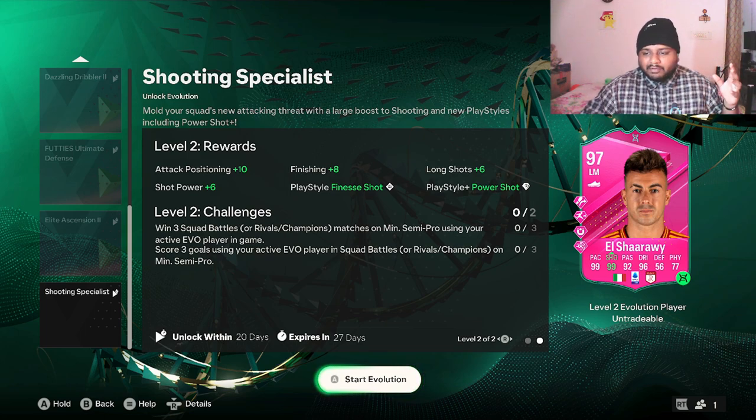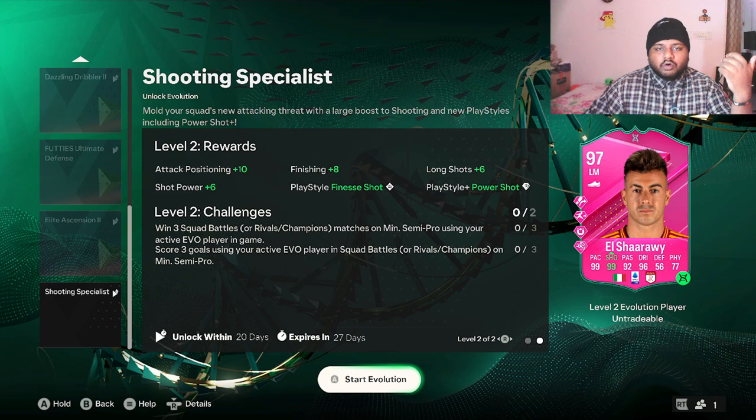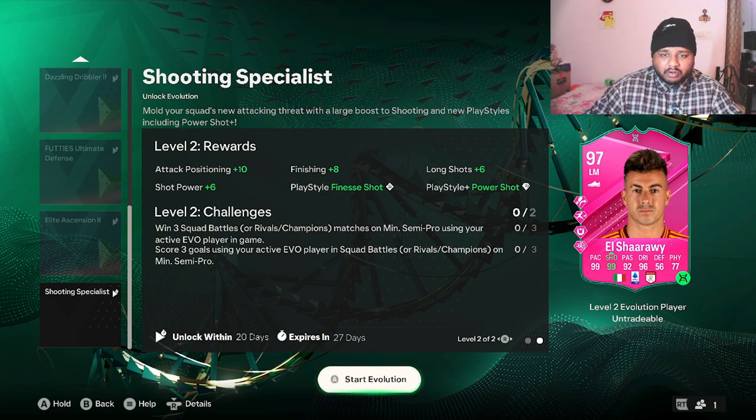If you want to know what other players you can use, go to Footbin. Footbin doesn't sponsor me but it's a resource the whole FIFA community uses to check player market prices. They have a specific column for evolutions, so you can go in and check which players are eligible, what overall they reach, and what stats they gain. If you want to spend coins, you can check the evolved version's shooting stats before buying.